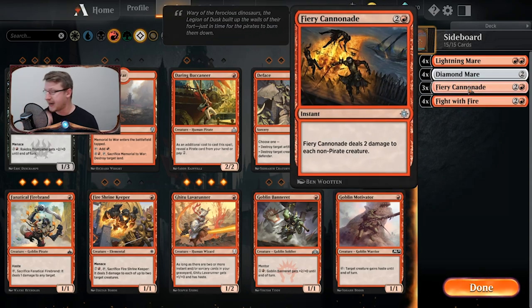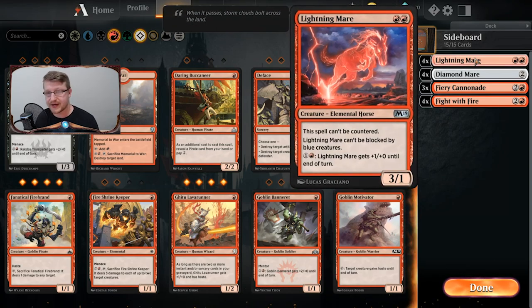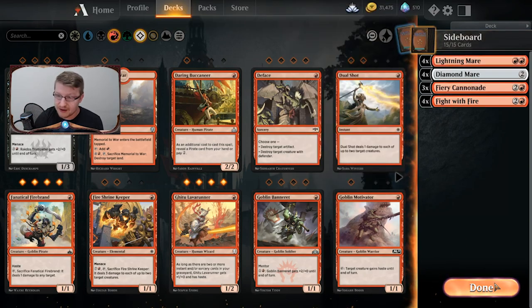Fiery Cannonade makes a lot of sense — you have a decent amount of pirates in your deck and removing two toughness is great against certain matchups. Diamond Mare is useful in a Mono Red or Mono Blue matchup. Lightning Mare is great against control in general — it can't be countered and has to be answered with hard removal. You can put one or two on the board and just keep burning, so it's not a horrible addition at its cost.